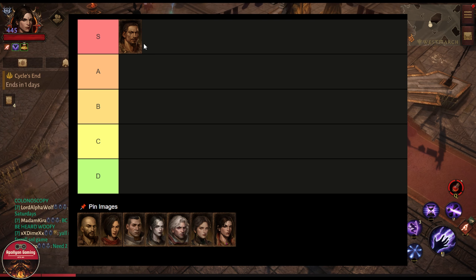Starting with the Barbarian — it won't be a big surprise that I'm putting Barbarian in S tier. A lot of survivability; Barbarian can be very impactful standing on the idol. Whether you're a small player defending or attacking, you just go on the idol, take the hits, stop it from moving or keep moving. You don't even need to deal damage — just being there is very impactful.